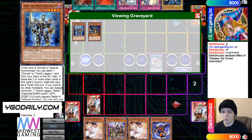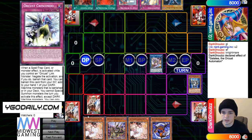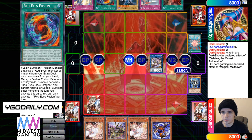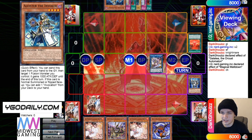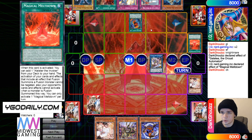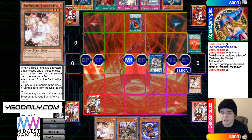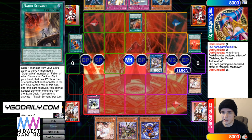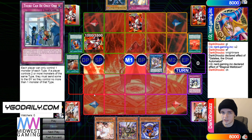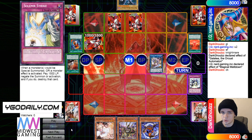I wonder why he doesn't go for the token play — maybe to play around Nibiru, that's probably it. Then pass turns, or Red Eyes Fusion. He's going to activate Meltdown and then add Alistair. Then activate Red Eyes Fusion — he did it in that order so that Meltdown would help protect it, but he had Ash anyhow. Then activate Nadir Servant. Chain Crescendo should be banished. And then set Alistair, set the two traps.